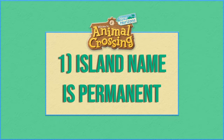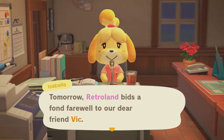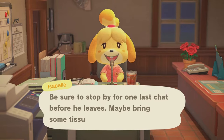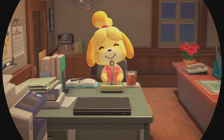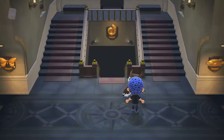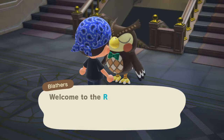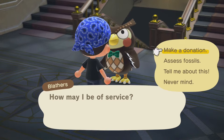Number one: your island name is permanent. One of your very first tasks in Animal Crossing will be to name your island. While there are a number of things in New Horizons you can tweak and change along the way, your island name isn't one of them. So be sure to brainstorm first and go with something you'll be happy with for the long haul. If you plan on using any of the game's online features such as visiting other islands, others will be able to see the name of your island, so probably best to go with something that won't embarrass you later on.